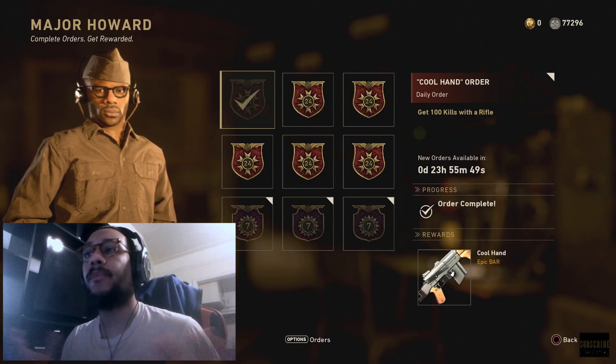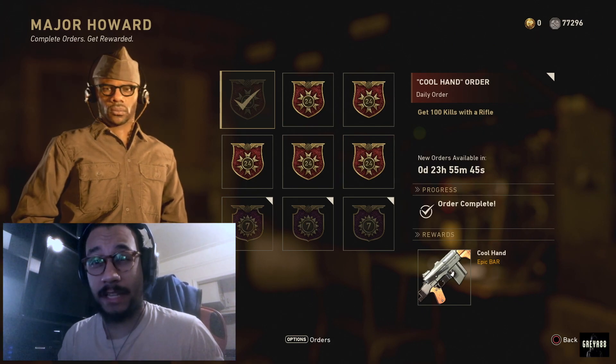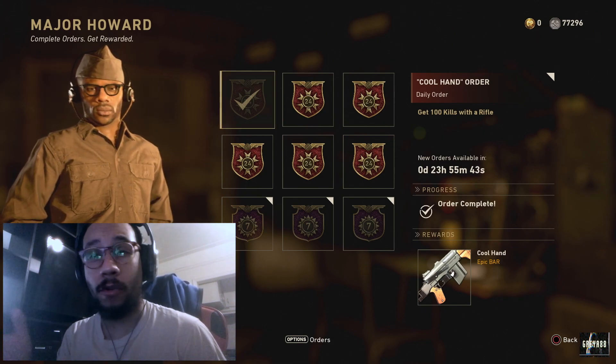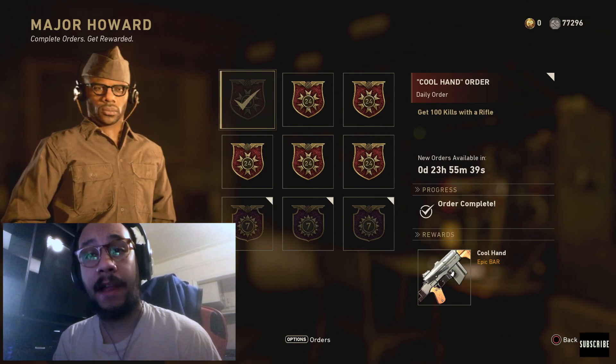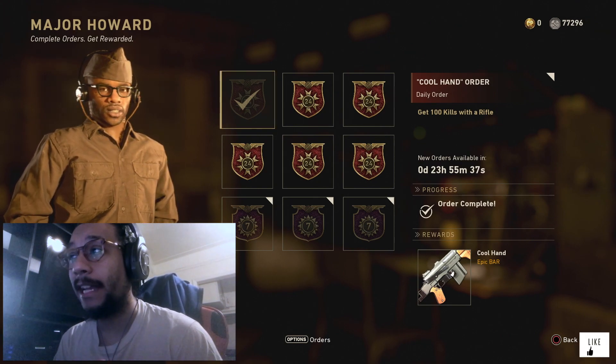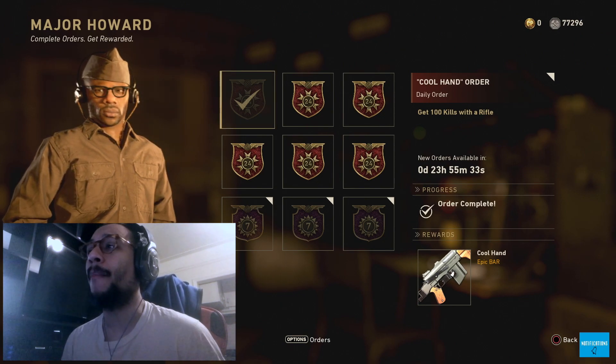Hey, what's going on guys, it's your boy Gray here, welcome back to the channel. As you guys can see, Major Howard and the daily orders have officially refreshed today. The order we have for the weapon today is for the Cool Hand epic variant of the BAR — you've got to get 100 kills with a rifle in order to get this epic variant.